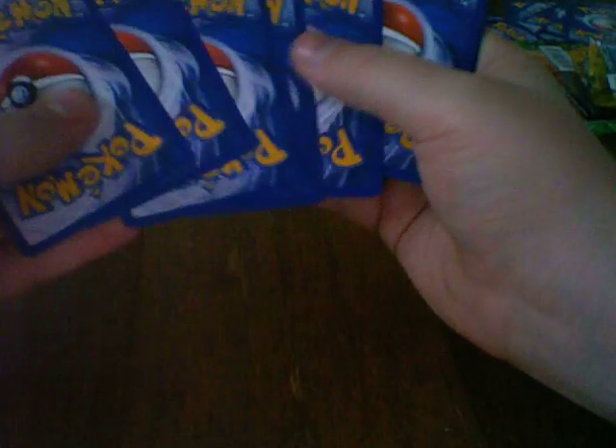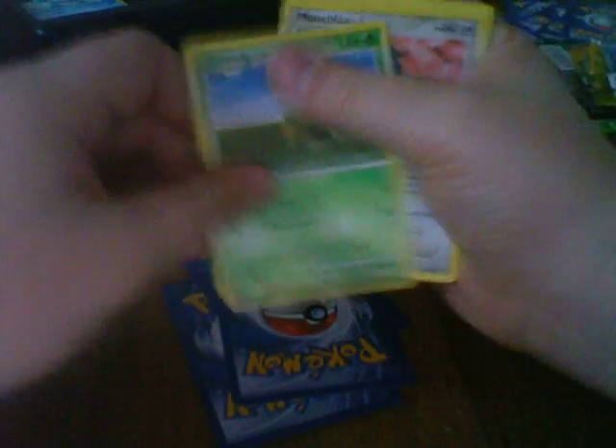Majestic Dawn. We got Dome Fossil, Dome Fossil, Jolteon, Kabuto, Turtwig, Munchlax, Mothim, Call Energy, Phione, Munchlax, and Mewtwo — it's a pretty good card. I have one of those from Legends Awakened.